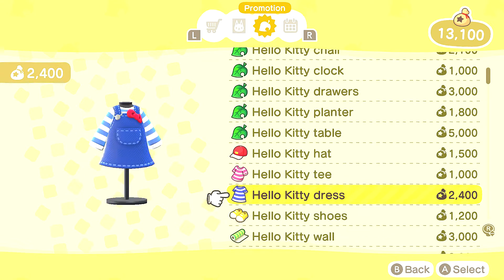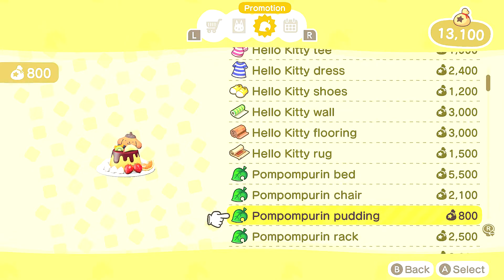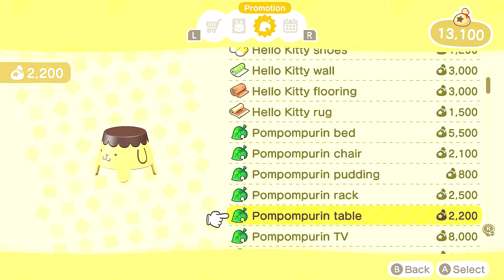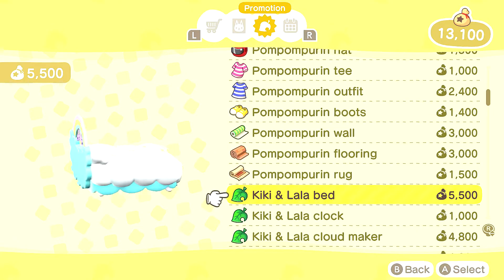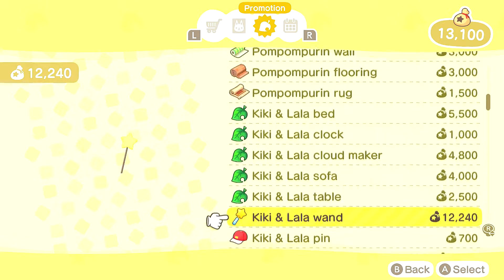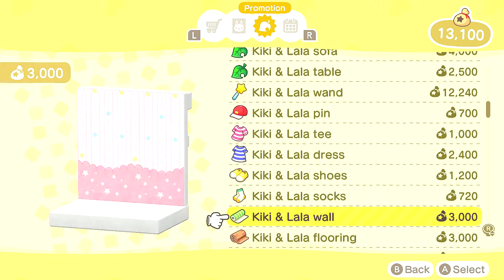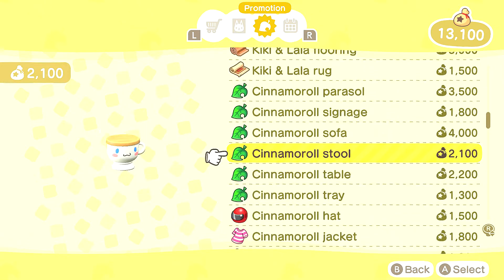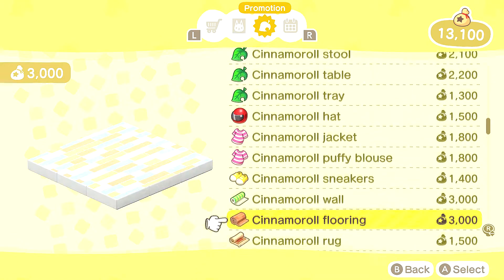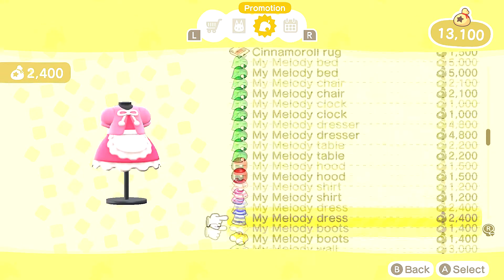Now we have all the furniture because we used the amiibo cards — we've got the chair, clock... look how freaking cute that is! Please comment if you guys want any of this furniture — I'll just hand it out, no trading required. Oh, this bed is everything to me — it's going to go perfect with my star celestial themed island. The wand, the little nightgown, the rug, the cinnamon roll stool — it's all too cute! And a little hat too!